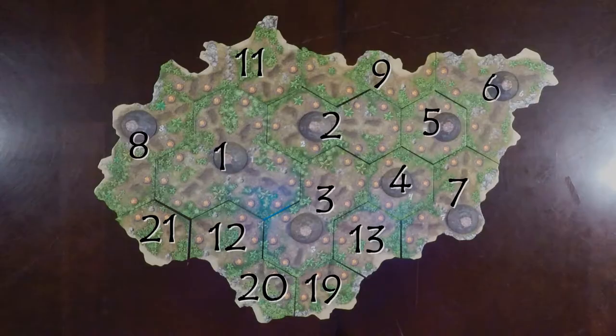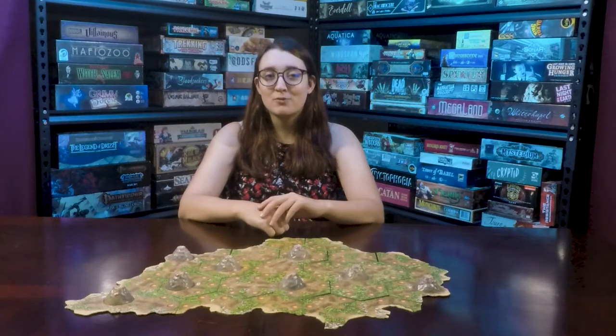For this how to play, we're going to be using the preset map layout. But as you advance, there is a variant that lets you create your own map. Tiles 1 through 8 have volcanoes. For these tiles, slide the plastic volcano into the hole from the bottom. There is a lip at the bottom that the tile will catch onto. Next, place the remaining tiles used for this layout on the board as shown here. This is also on page 4 of the rulebook.